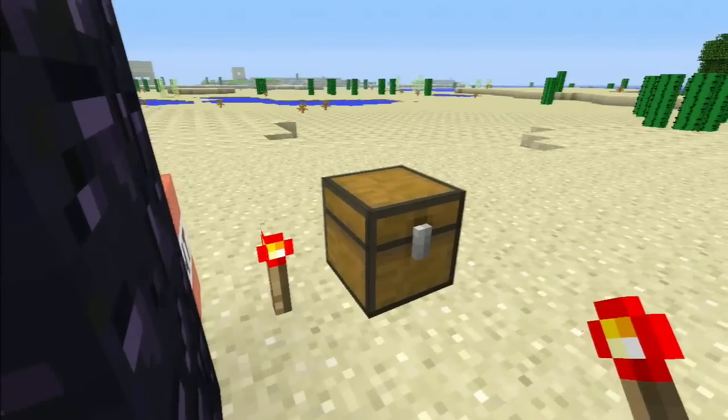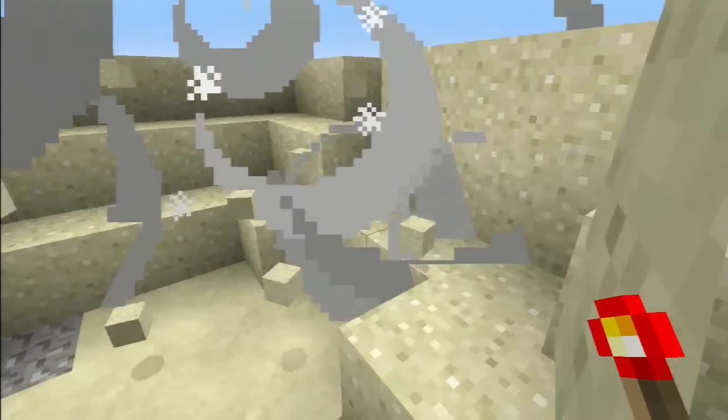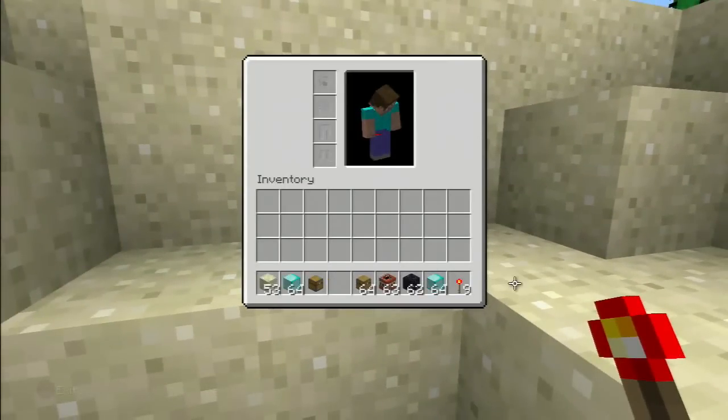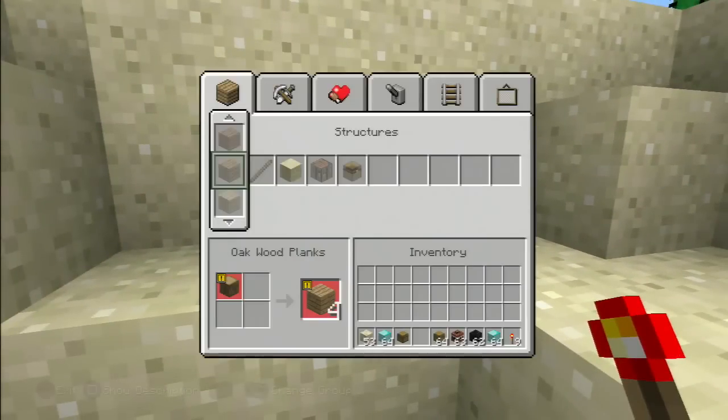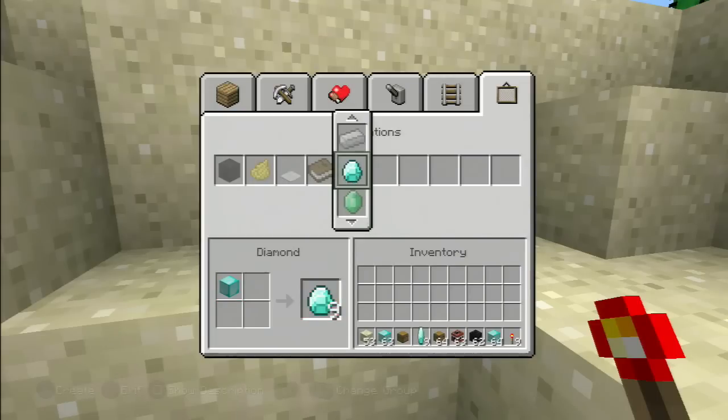There you go. Notice how I just duplicated them right there. You're going to see two stacks of diamond blocks. As soon as you get this, jump on over to your quick crafting menu, and there you go — hammer them out. Get rid of the original blocks, put them all into diamonds right there, and then if you want to go ahead and put them back, you can.